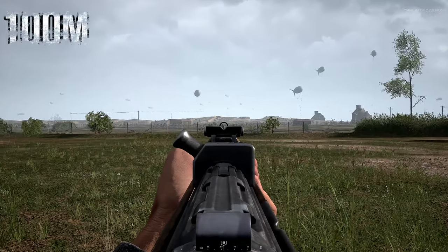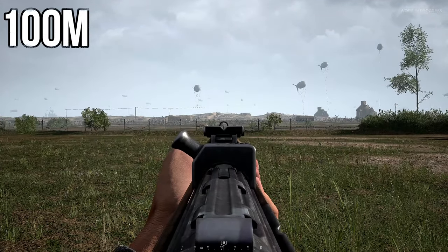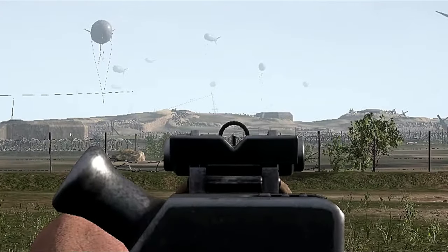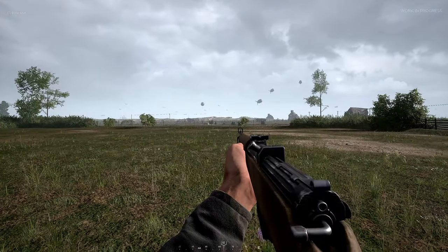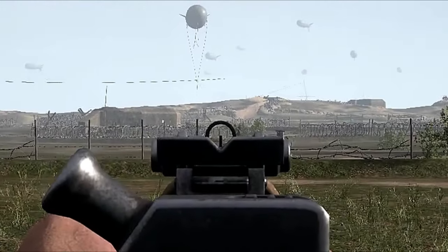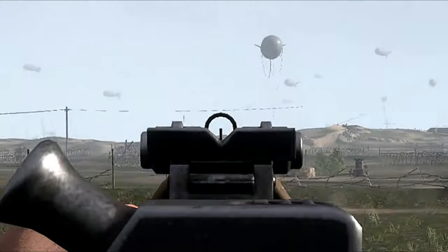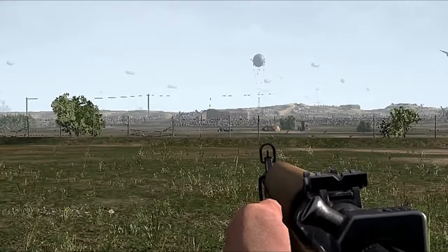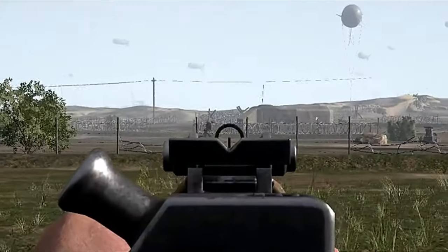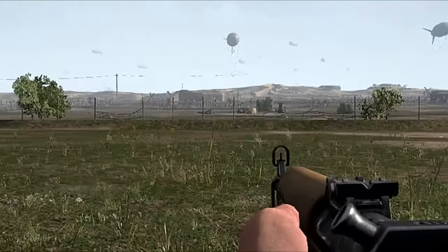At 100 meters it takes one bullet to kill your target. When going for a headshot, just get their head at the tip of your sight. When hitting a moving target, just aim slightly ahead of them. For a sprinting target, again aim ahead as shown in the highlighted circles.